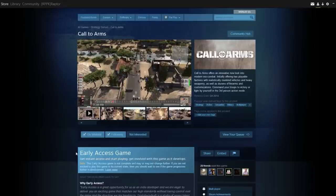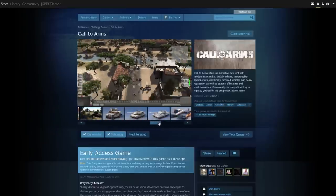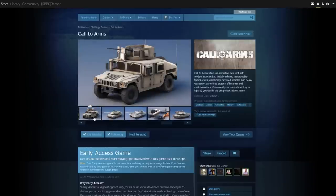Look at some of these tanks that we have access to. We've got the Humvees and technicals and things like that. I'm going to show you the Steam page right now. Here we've got a Humvee — I say Jeep because I think of Men of War, but yes, look at that Humvee, how beautiful that is.